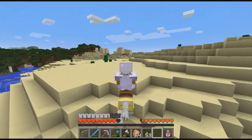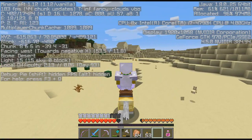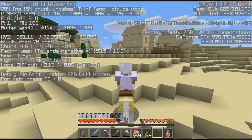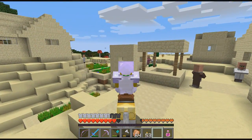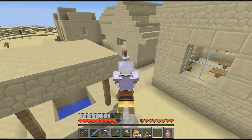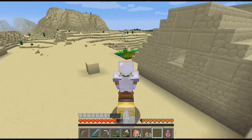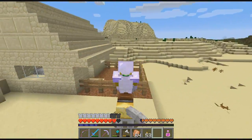Alright guys, we're coming up on the village. Didn't realize it was this far away but we have finally made it over here. I gotta tell you, I'm not looking forward to traveling 7,000 blocks on a horse — it's quite annoying. Is there a house over here that has a little fenced-in section? Alright, here we go, just throw the horse in over here.